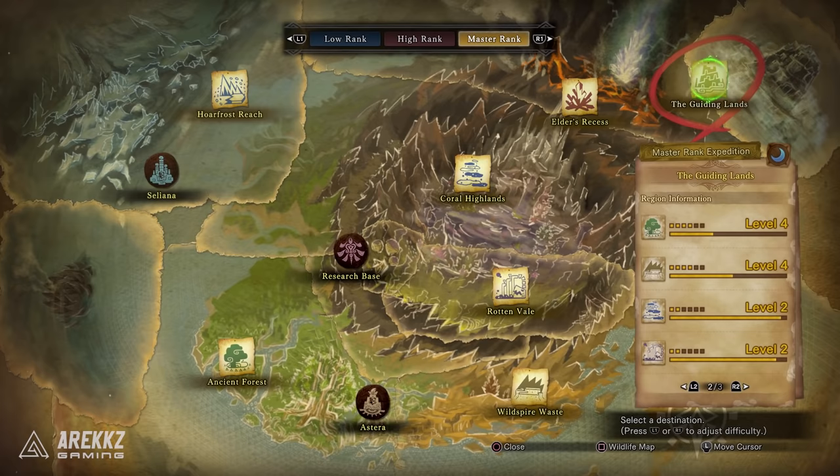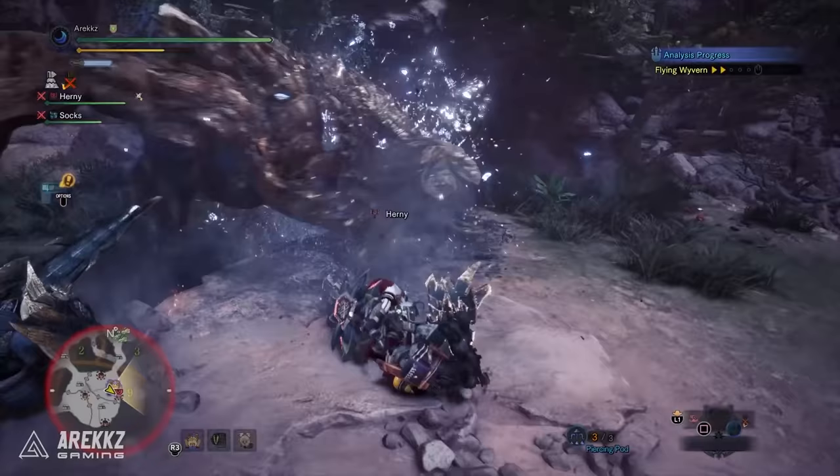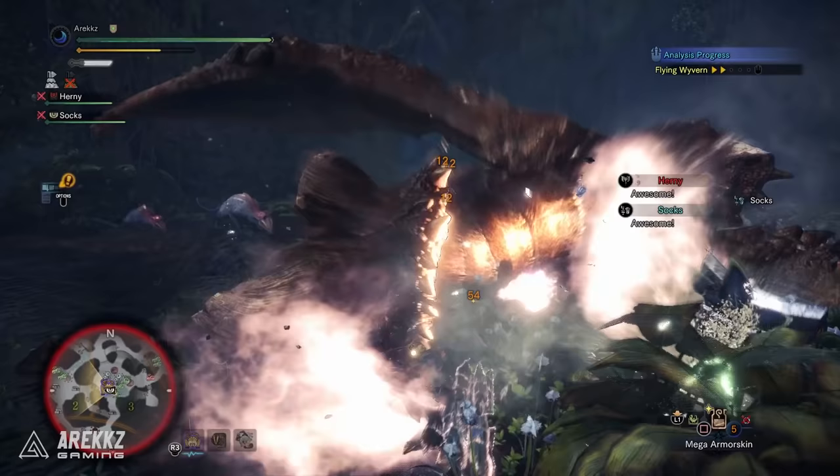Keep in mind these levels can go up and down, but initially level 4 is the cap. Once you progress your Hunter Rank to HR 69, you will be given a quest that allows you to break through that Hunter Rank lock. That quest is called Big Burly Bash — it'll have you hunt two Tempered Monsters: a Tempered Brachydios and a Tempered Glavenus. Once you've done that, it'll break your HR and allow you to then level the Guiding Lands higher.